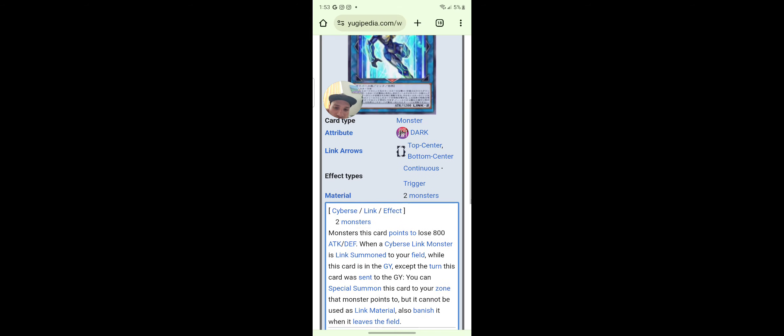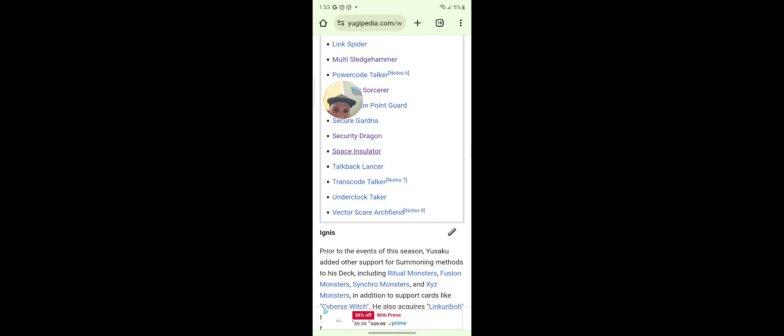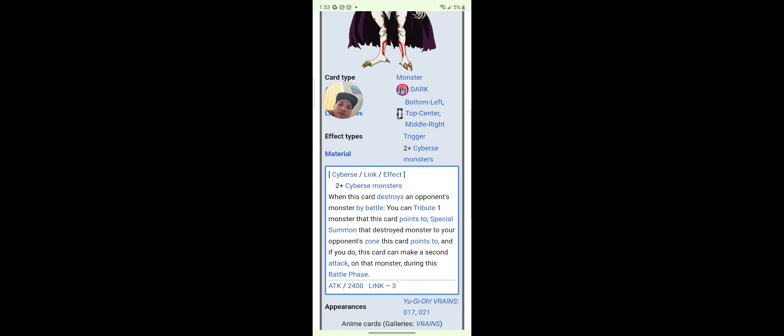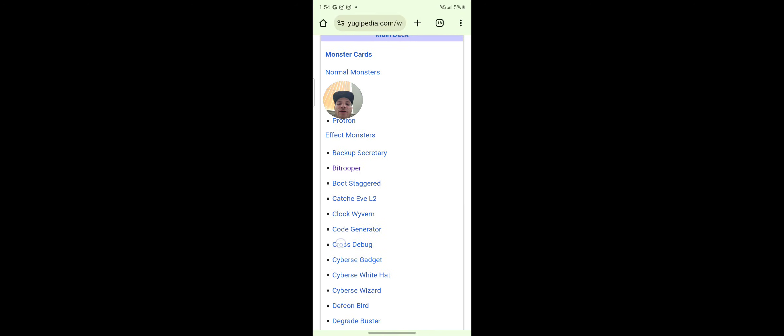Space Insulter — I think that's in the game. Vector Scare Arc Fiend — yeah, this is definitely in the game. When this card destroys an opponent's monster by battle, you can tribute one monster this card points to and special summon that destroyed monster to your opponent's zone this card points to. If you do, this card can make a second attack on that monster during the battle phase. I don't know why that card doesn't exist yet.